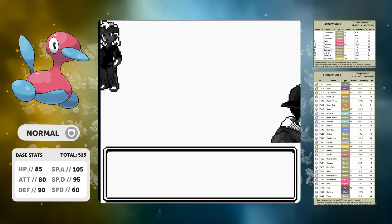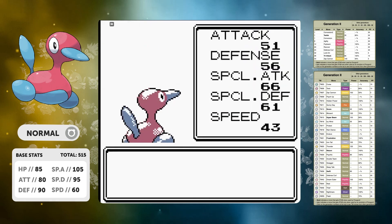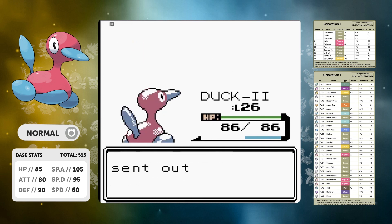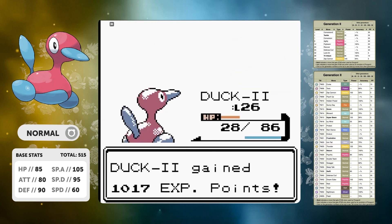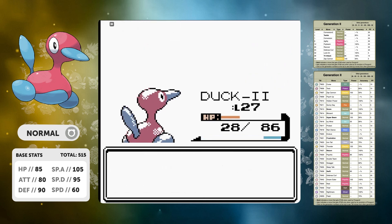We can move on to Morty, which considering the moveset we've got is going to be a very easy trainer to beat. At level 25 we outspeed the Gastly, we outspeed the Haunter. Do we outspeed the Gengar? We don't, and we get put to sleep — this is very bad. But we wake up, and just taking out the last Haunter gives us a first try win against Morty.